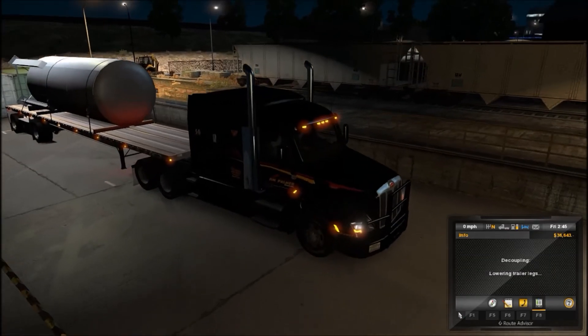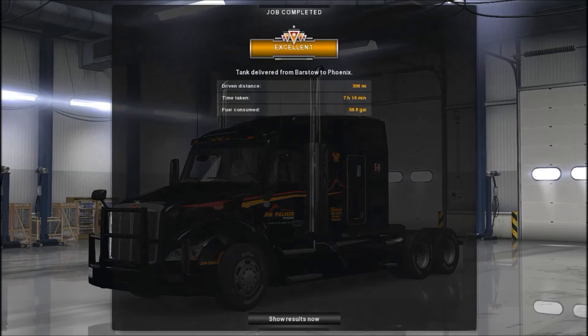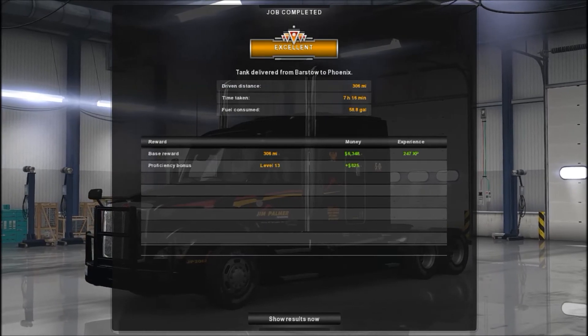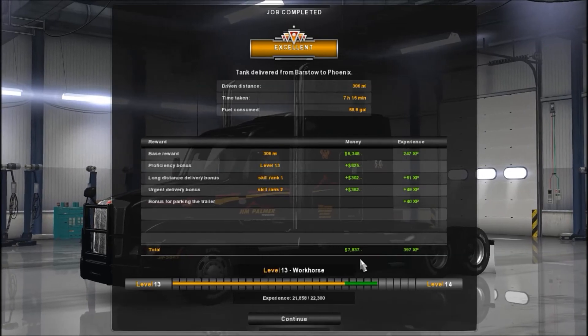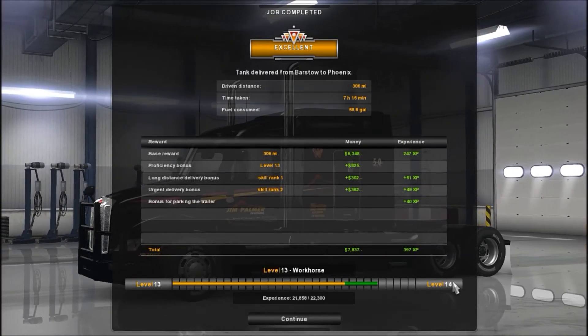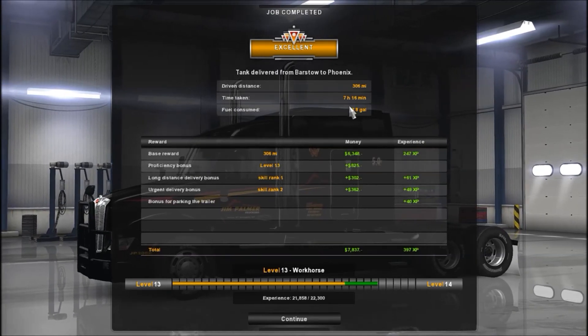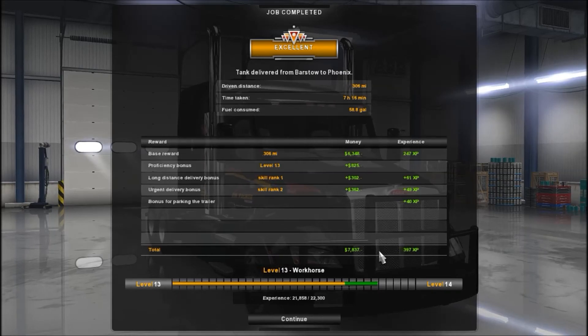Alright, let's unhitch the trailer. We got almost $8,000, 397 XP, and we're nearly to level 14. Traveled 7 hours and 16 minutes in game, and we discovered a little bit of Arizona.